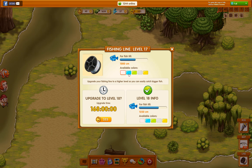You have some different colors for the line you can choose from. The higher level you are, the more colors you can choose from. Down to your right you see the next level — how large a fish you can catch on that and what colors you have for it. To the left you see what it will take to upgrade to the next level.